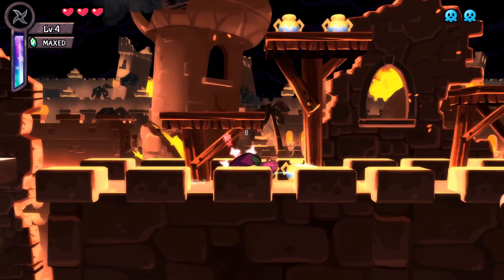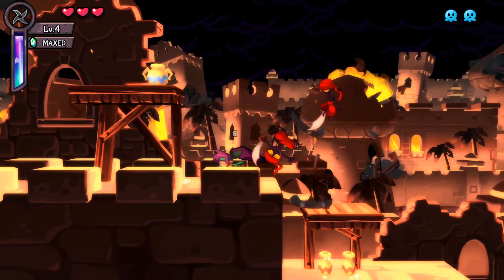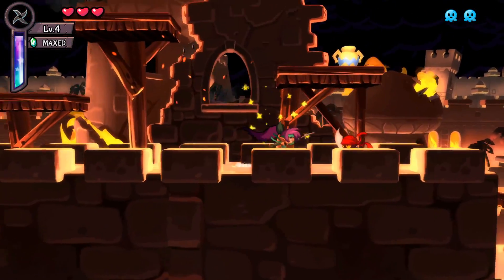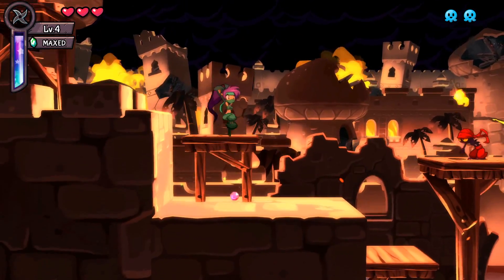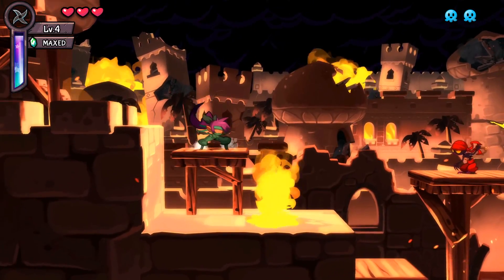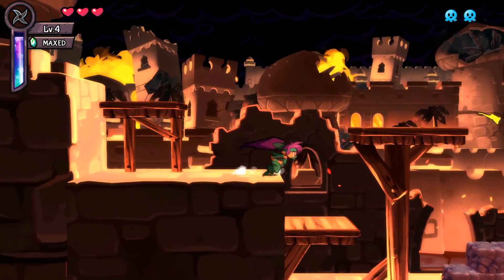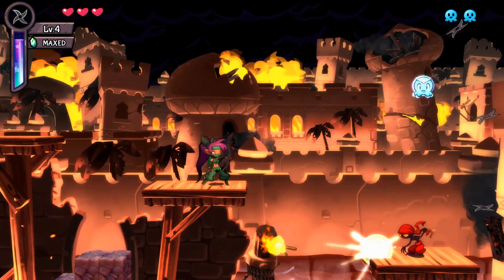One thing I would like — and this is not as big of a deal — is when it shows you which ones you picked up. Like, there's three of them, so you grab the first one and the first one disappears. Things like that. That's just kind of nitpicky, so I'm not super worried about that.